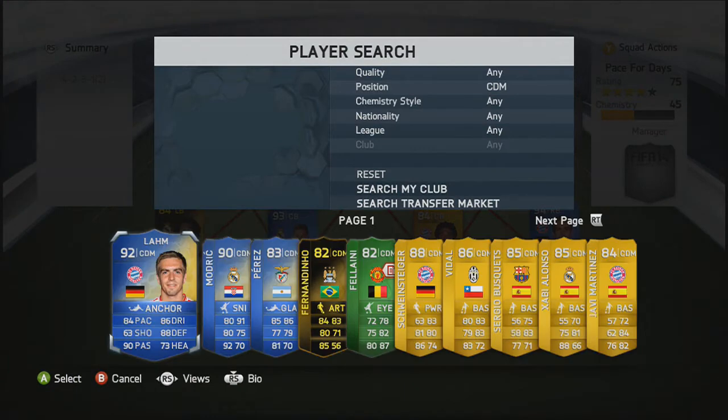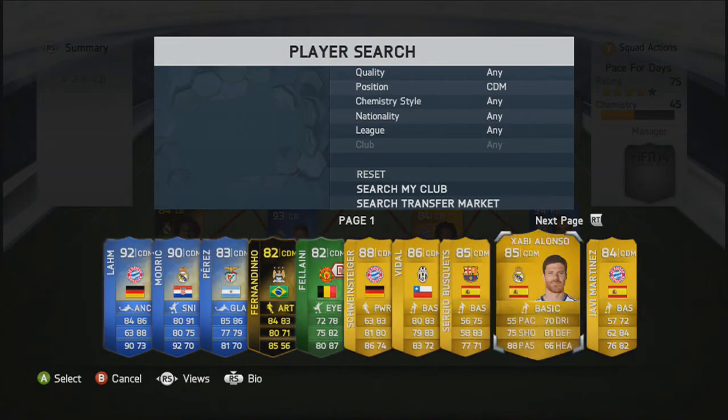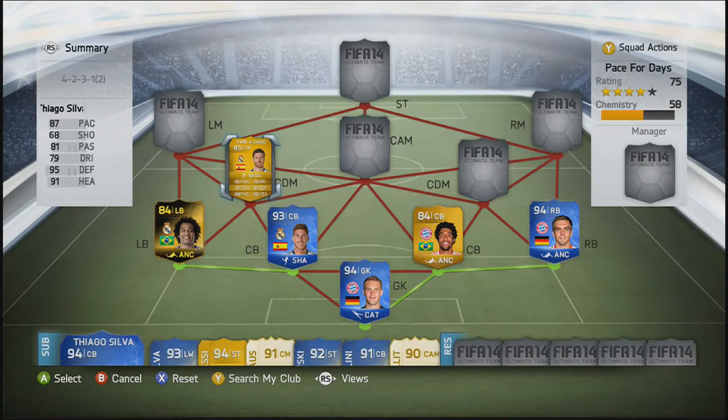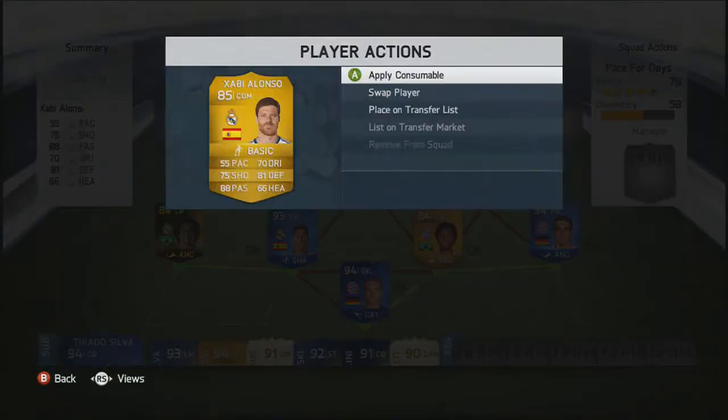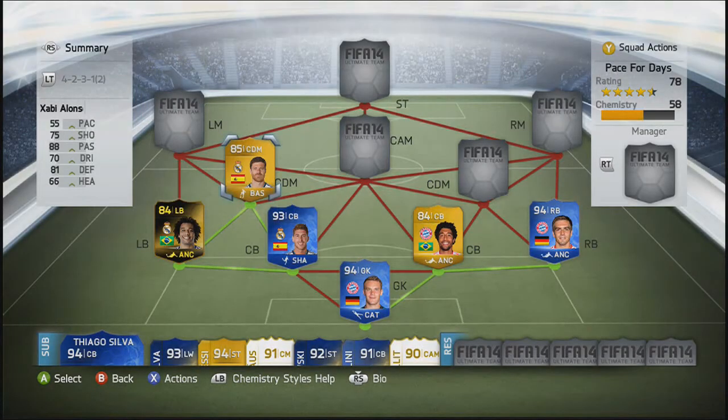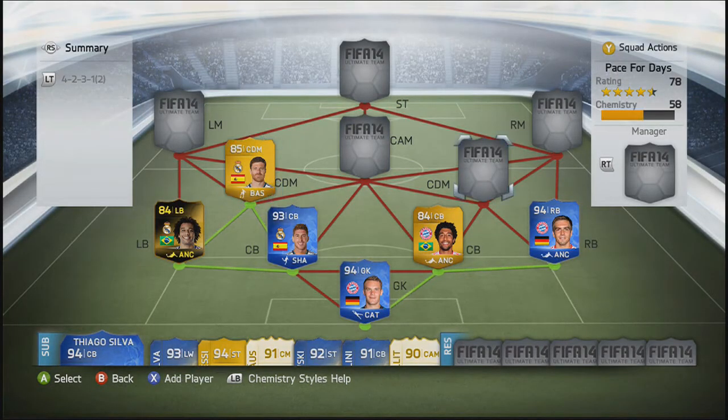Moving into the CDM on the left side, we're going to go with Xavi Alonso. You can kind of see the Real Madrid hybrid coming together now. He fits in there really well — I could have gone with Luka Modric as well, but I think Xavi Alonso does the team pretty nicely.